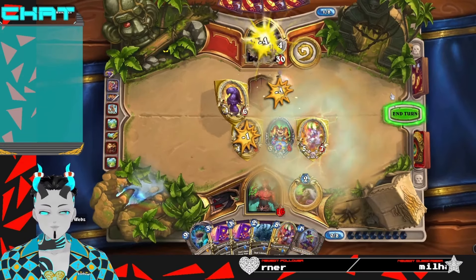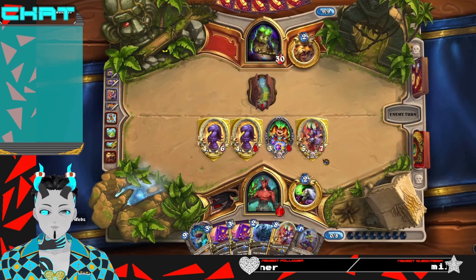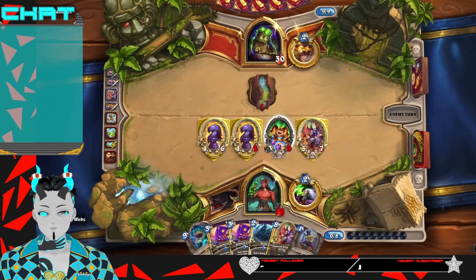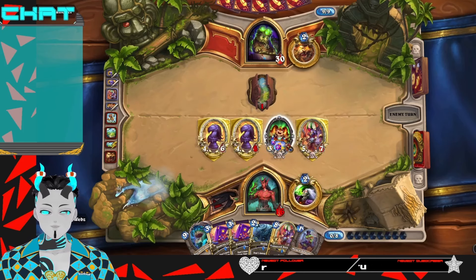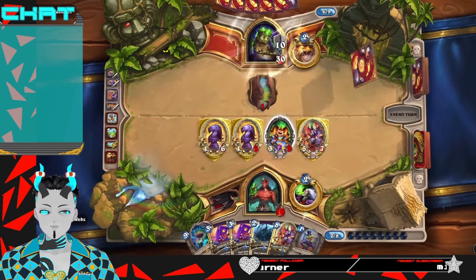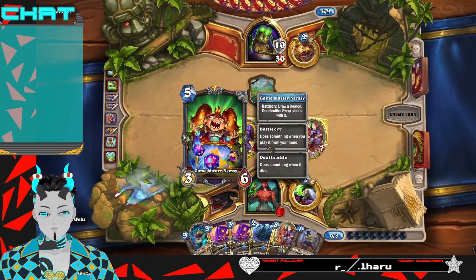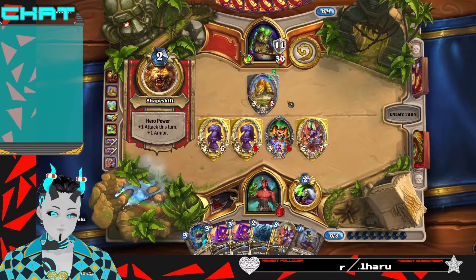I just realized I played into Mind Control Tech, and knowing my luck they will mind control one of my minions — I don't know which one they'll do. But yeah, we're finally getting to use Nemzy, which is something I've been trying to do since Wizbang's because I got the signature in my pre-order bonus and was like, this is such a cool looking card — shame I have no use for it.